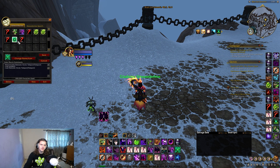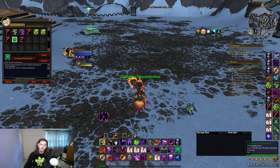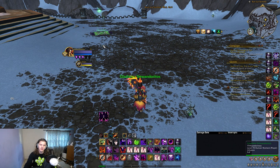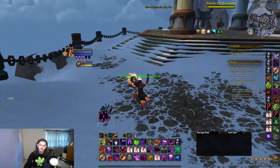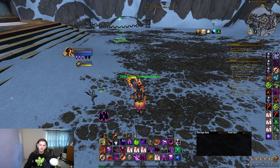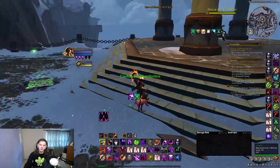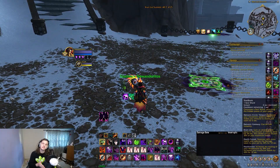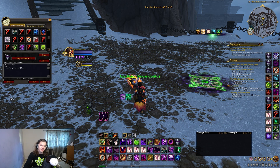For Soul Burn macros, I like to pair Soul Burn with Demonic Teleport. As you can see, Soul Burn and the portal happen on the same global because Soul Burn is on a different GCD than the portal, so you can use both at the same time. I'd recommend putting Soul Burn in the same macro as your portal.